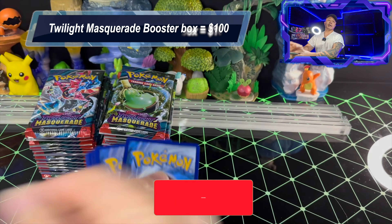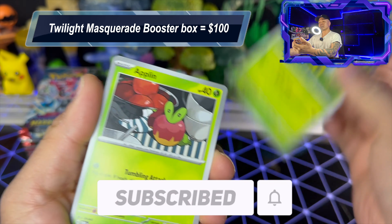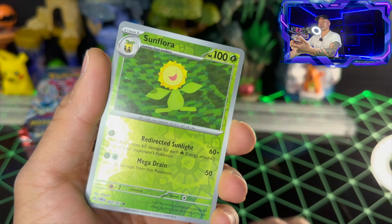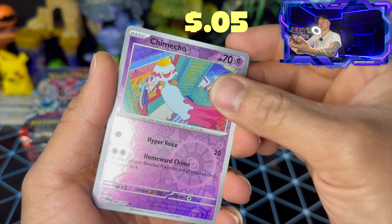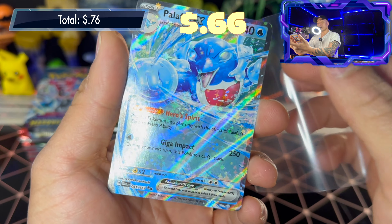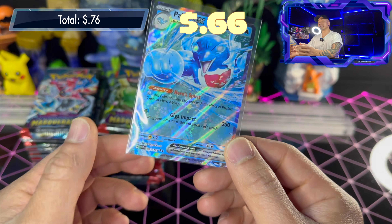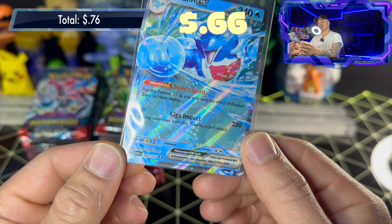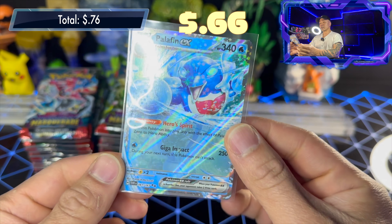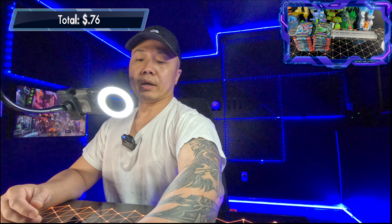Here's the code card. Videos premiere every Saturday morning at 9 a.m., so stay tuned. Pack one: basic water energy, Sunkern, Applin, Skarmory, Snorunt, Dipplin, Rillaboom, Lana's Aid, Sunflora reverse holo, Chimeco reverse holo, and Palafin EX with the Hero Spirit ability — put this Pokémon into play only with the effect of Palafin Zero to Hero. Palafin EX, 340 HP, Impact for 250, two retreat costs. Really cool card, stars all over it. First time we've seen that on the channel.